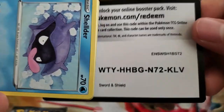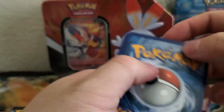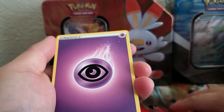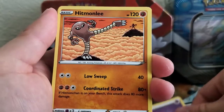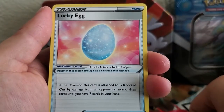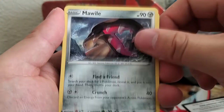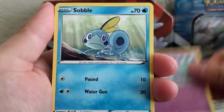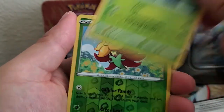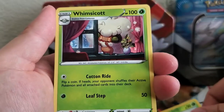Let's start off with Sword and Shield. Code card for online players. And we get: Psychic Energy, Hitmonchan, Rare Candy, Lucky Egg, Shelter, Mobile, Ponyta, Swablu, Maractus. And our rare is a Whimsicott.